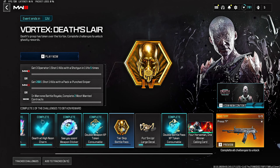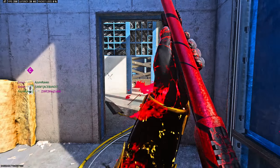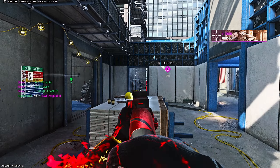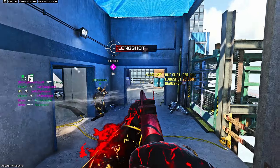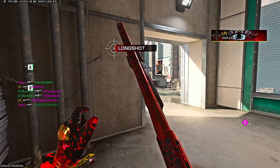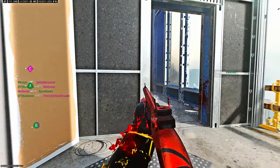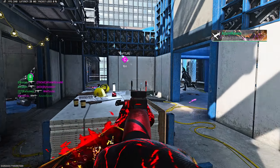Now we need to focus on getting three one-shot kills with a shotgun in one life, five times. We're going to be using a slug build — this is what I went with — and of course we're going into hardcore. The shotgun slugs are just so easy to run around with.